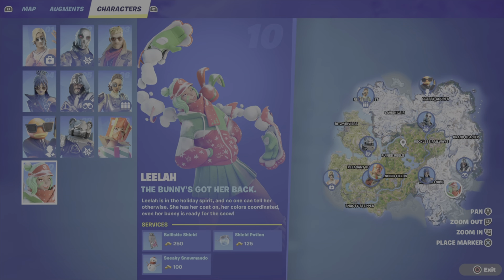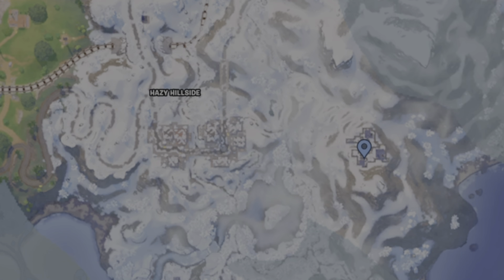How are you going to get that Ballistic Shield? You can find it on the ground, maybe within a chest, but the easiest way is to go visit Leela. She will sell you the Ballistic Shield for 250 gold, and I highly recommend this. You can land at this location right here, east of Hazy Hillside, straight from the battle bus.